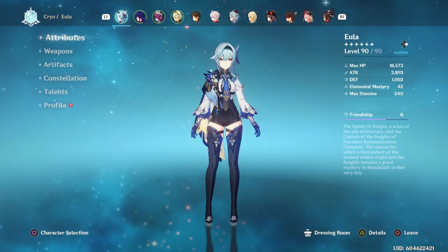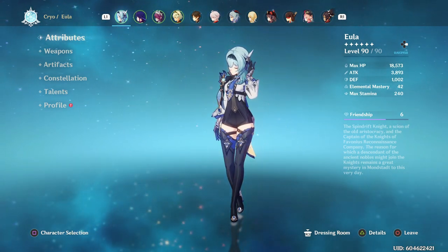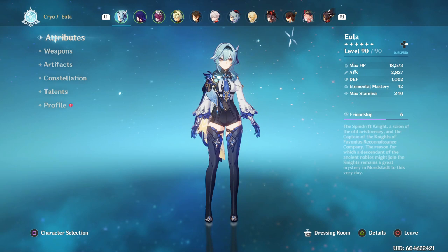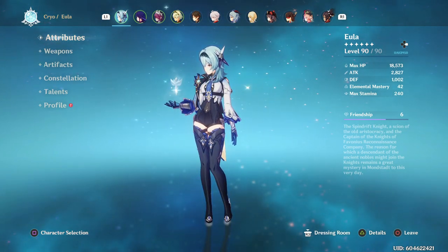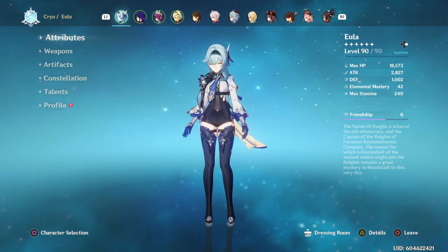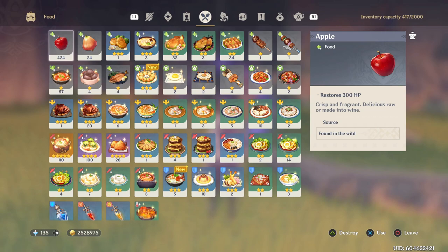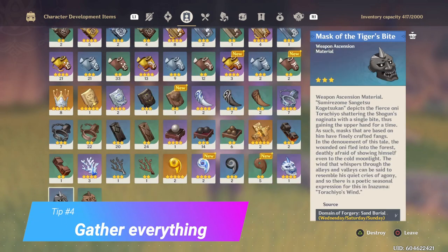Even though standing in Bennett's buff raises my attack to almost 4,000, it's just not worth that thousand-point attack buff when C6 pyro infusion cuts Eula's damage in half. Please, if you are just starting the game or you're one constellation away from C6 Bennett, just know this before you go for it.